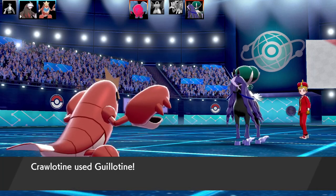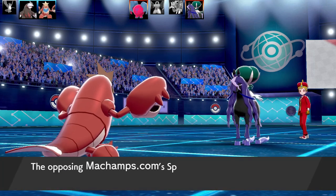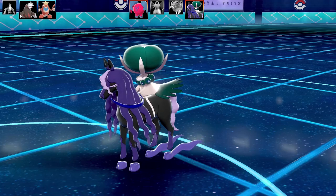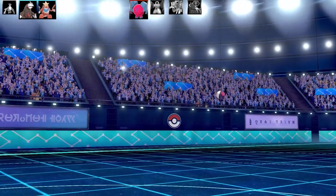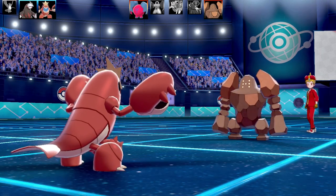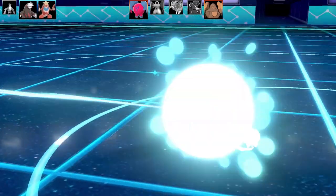Calyrex is setting up Nasty Plots like you wouldn't read about it. The problem is if I miss with Guillotine — and I did the first time — now it's got Nasty Plot number two with insane speed and Special Attack. But the Guillotine lands second try and clamps up Calyrex, which no longer has a Focus Sash because I stole it early on. You can't make this up! Three Pokémon down, three to go. Reggirock comes in and Dynamaxes.